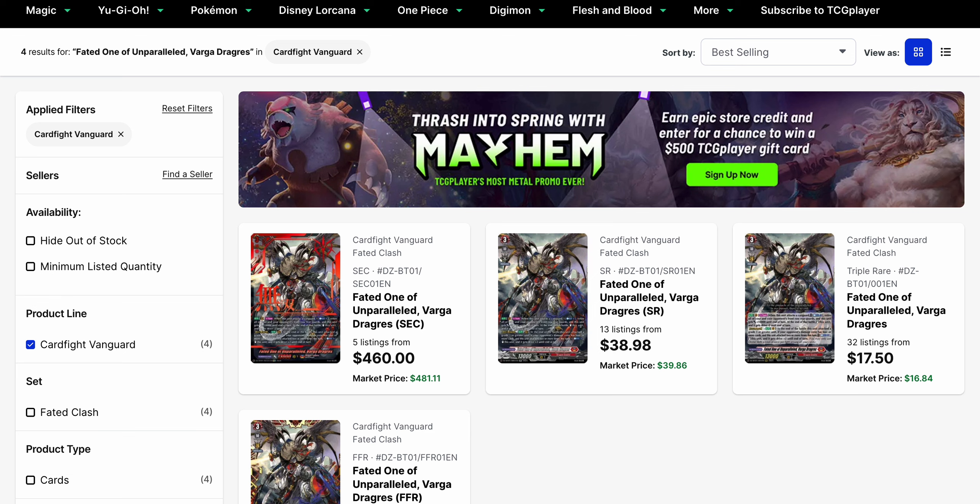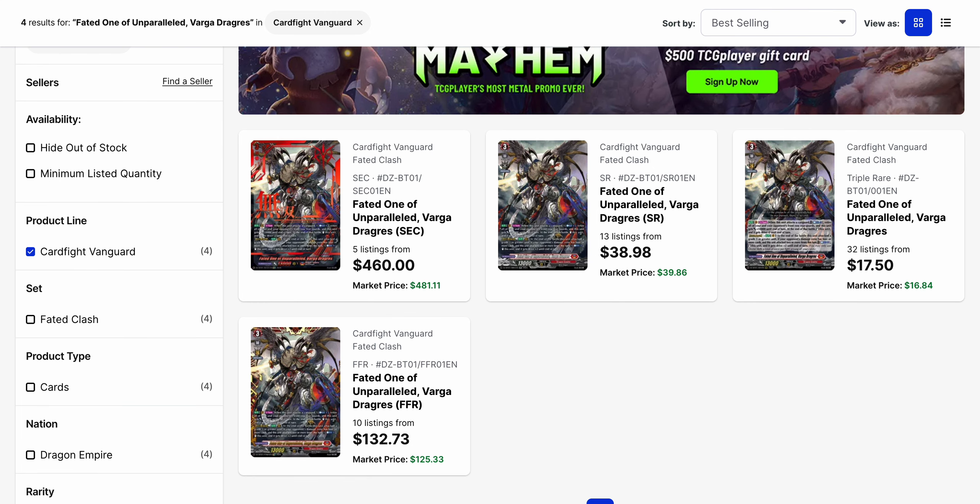Going a bit more into Fated Clash — there is a second printing of Fated Clash coming out, which has caused a lot of prices to start to dip and more listings to hit the market. Varga Dragas, which was above $500 for its base listing on the Secret Rare, now has a Secret Rare as low as $460 and a market price of $481. The regular Triple Rare is $1,750 with a market price of $1,684. The SR has dropped to about $39 with a market price of nearly $40, and the FFR is still up at $132.73 base with a market price of $125.33.